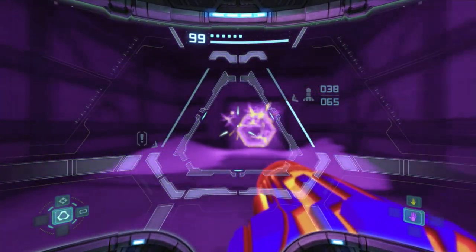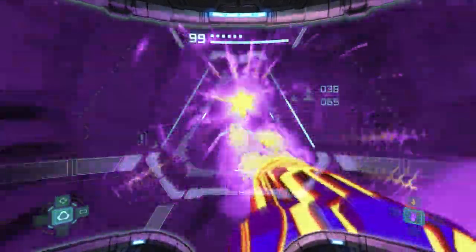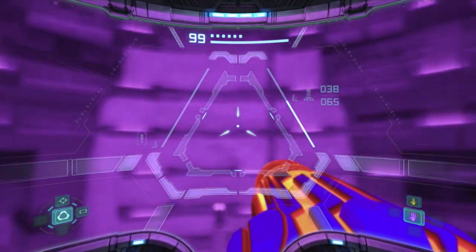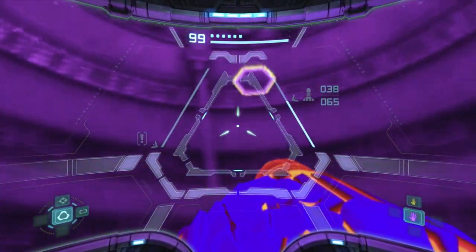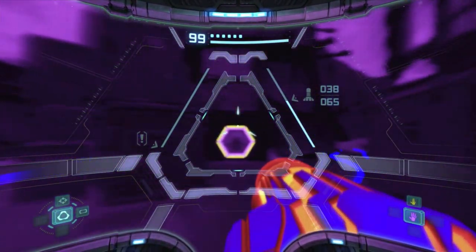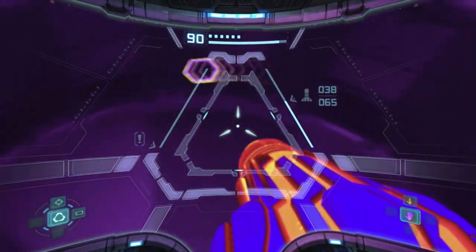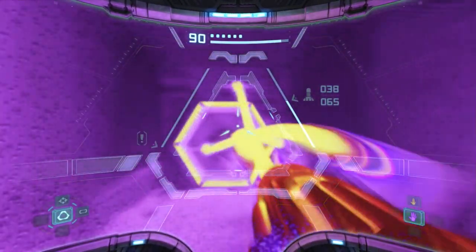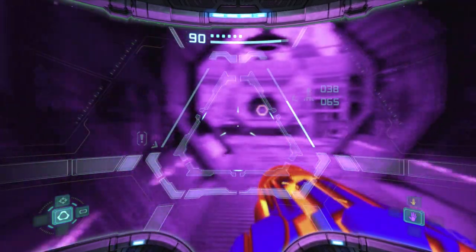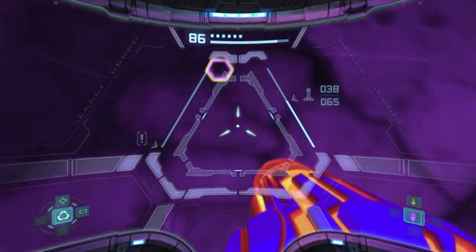We can go through. Now we're going through this next section — I think we can just run through this room because it's only locked the first time. There are flying pirates and stuff but we're not going to worry about that. What's cool is you can always see doors through walls a little early with the thermal visor. This is the one with the save room so we don't need to worry about this — all we need to do is go down here.